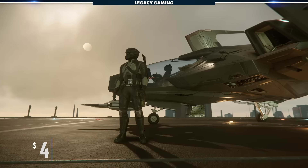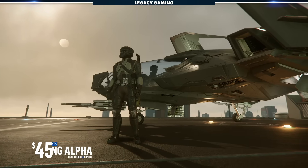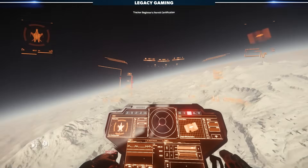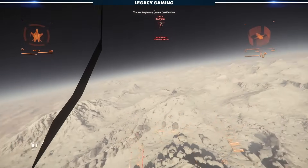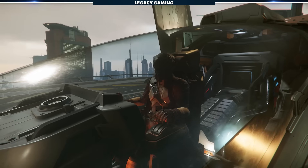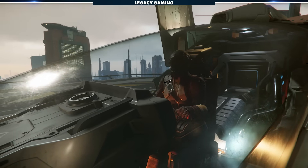The Mustang Alpha from Consolidated Outland is the other base $45 game package with a ship value of $30. For those whose only goal is combat-related missions, this would be your ideal base-level pick as it's much more maneuverable, especially in atmosphere, than the Aurora, while stripping out some cool features like the walkable cabin and bed. This does limit your overall versatility, namely in the passenger and rescue mission space, but by no means do I consider it a deal-breaker.